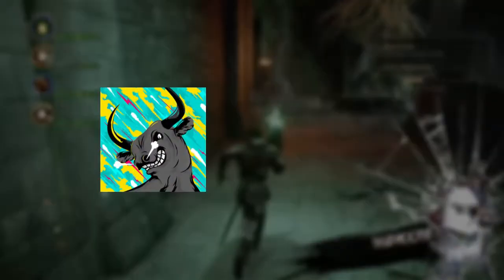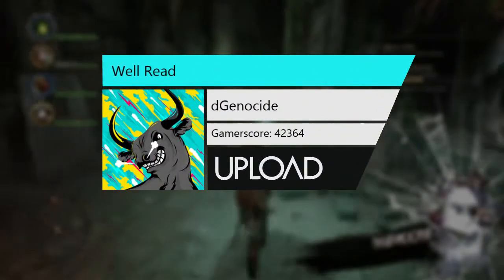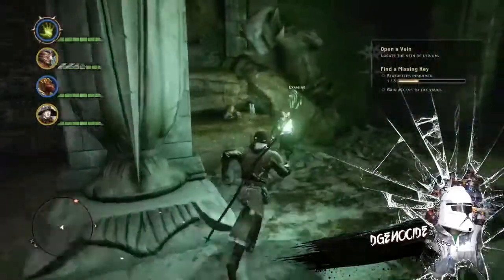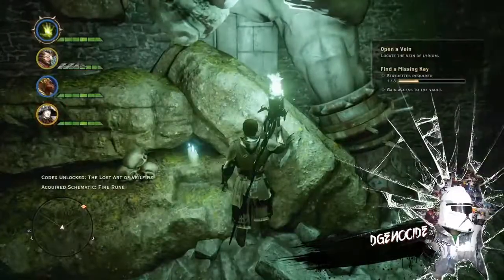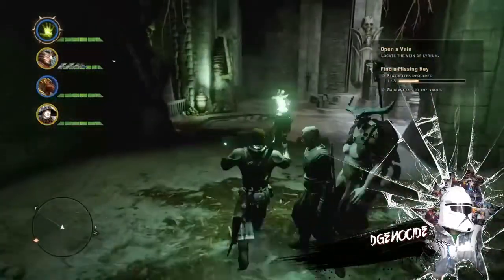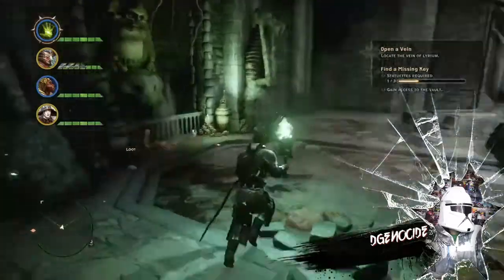Alright, we're about to have a little rundown on how to get the Well-Read achievement in Dragon Age: Inquisition. Pretty much just grab one of these green torches and go to this cave right here. It'll pop up on the map in a second — I'll just go there. It's on the east side of the Hinterlands.